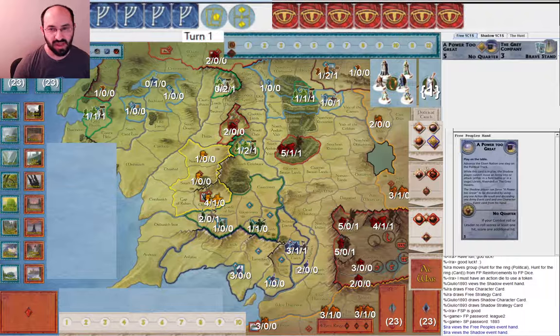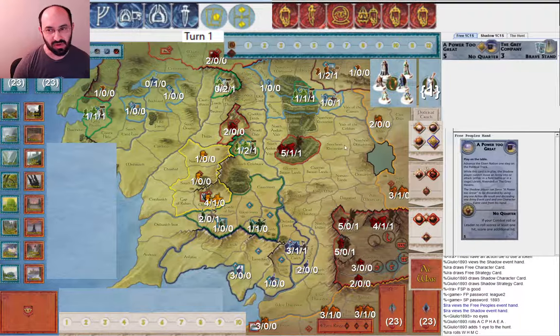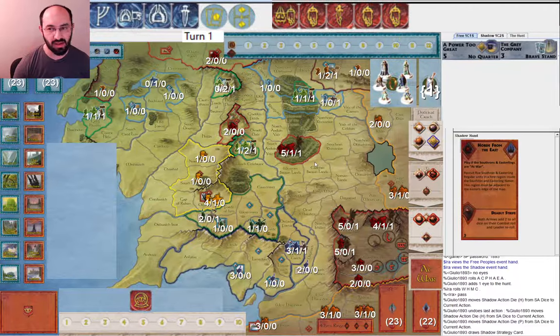I've already drawn cards and my opponent allocates zero eyes and rolls one but only gets one muster. I managed to get a fairly balanced roll - two movement, perfectly fine with that. My opponent starts by drawing a card, and I think that's a great choice. If you're not sure, if there's not a card you're going to play, it's good to draw first. In this case there were no playable cards, so that's a pretty straightforward choice.